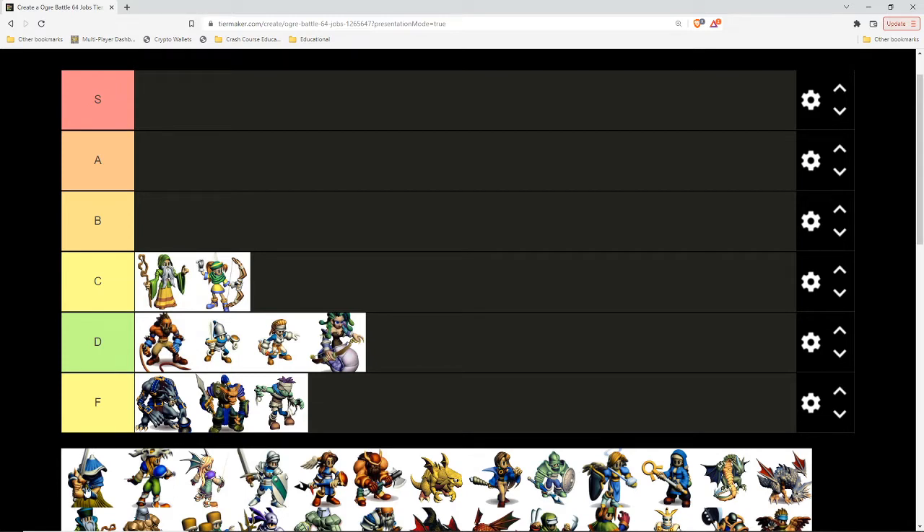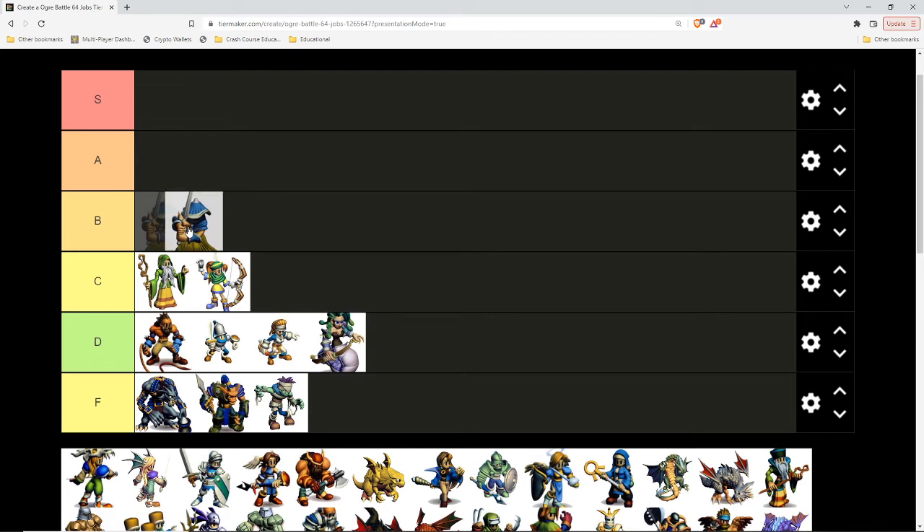Fencer — an upgraded version of a Fighter. I'm very hesitant about whether to put him in B or A. Out of all the mid-tier, or tier-two characters — wizards, knights, fencers, Beast Tamers — he has the best stat growth. He has the worst survivability in terms of defense, but as the game progresses, his ability to block, his ability to dodge, and his massive damage output eventually make up for it.